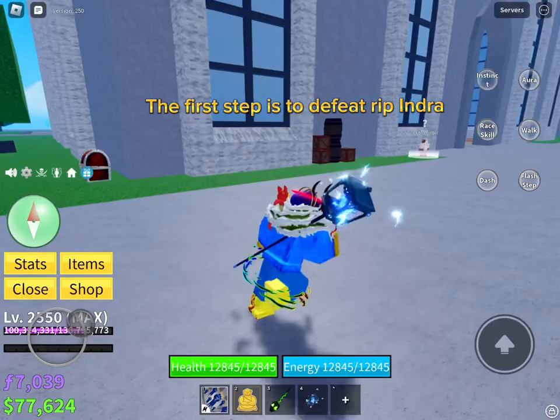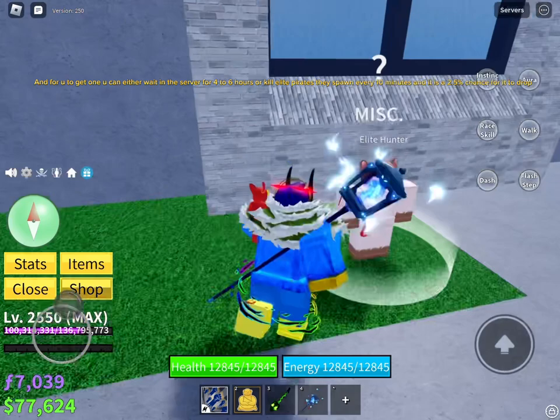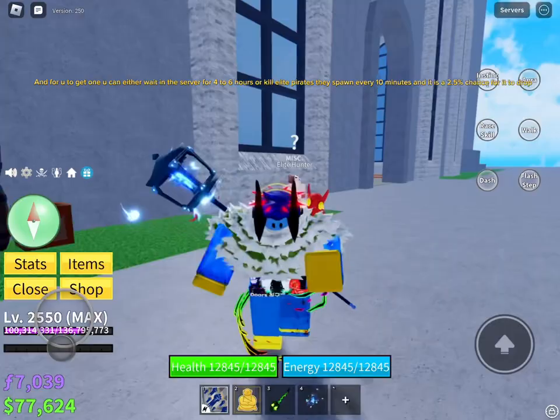The first step is to defeat Rip Indra, and you need a God's Chalice. To get one, you can either wait in the server for 4 to 6 hours, or kill elite pirates — they spawn every 10 minutes and it is a 2.5% chance for it to drop.